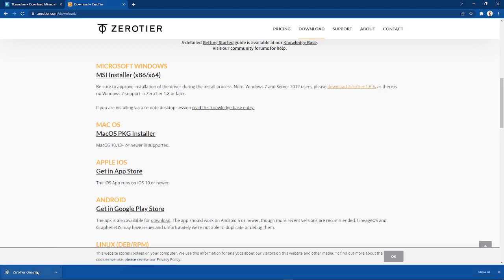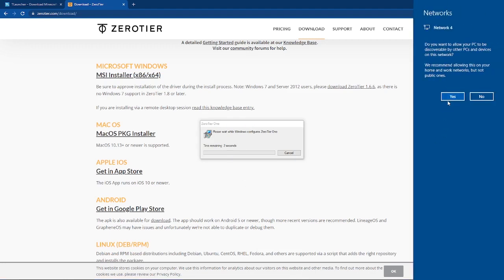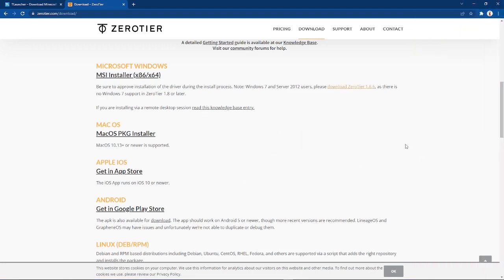There it is, should appear right here. Run. And there we go, it's currently installing. This should pop up — you click on yes. Or no, whatever you want, it doesn't really care. Okay, so once you have ZeroTier installed, you can easily close out of this.